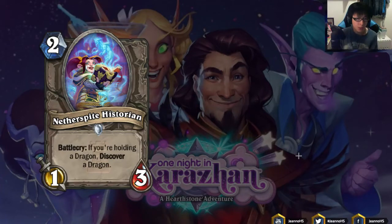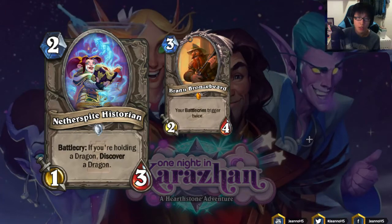Next we have Netherspite Historian: 2 mana 1/3 Battlecry — if you're holding a dragon, discover a dragon. This can obviously be played in Dragon decks, and I think Dragon decks need these kinds of cards. Since it's a discover card, you can get an early dragon like Twilight Guardian on turn 4, or something bigger later like Nefarian. Discover is really good. The stats are a little low, but I still think this card has a lot of potential. You can also use this card alongside Brann, so you get 2 discovers instead of 1, giving you more gas to sustain the game.